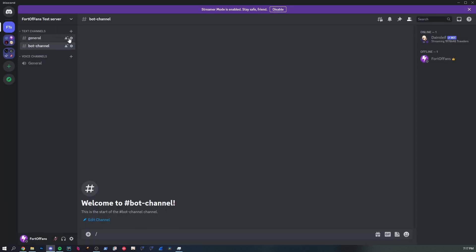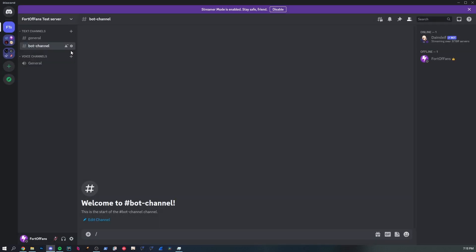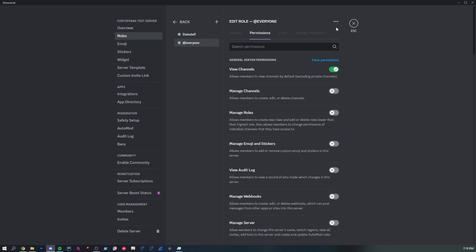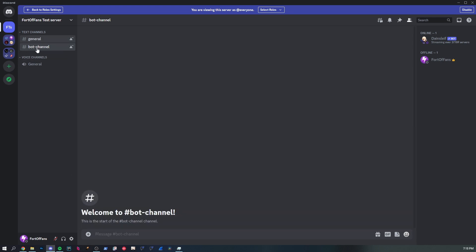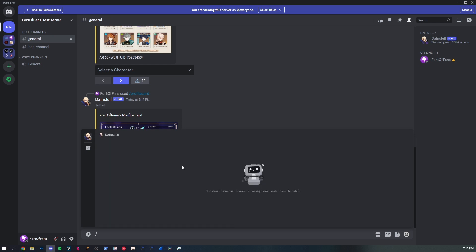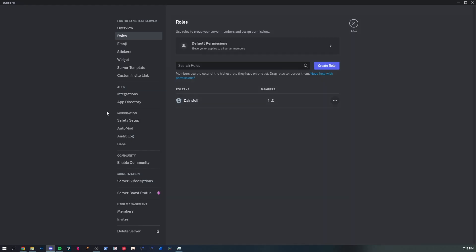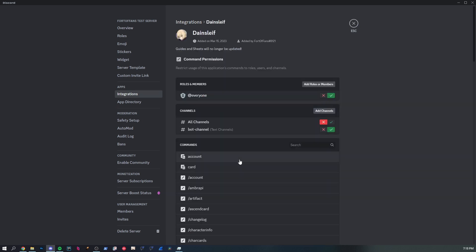Let's revert the channel-level setting so people can use application commands in the normal channel too, and check if integration settings override it. Viewing the server as @everyone — slash commands work fine in the bot channel, but in the general channel they're still blocked even though we re-enabled it in channel settings, because the integration section has it disabled. Integration settings override channel settings.